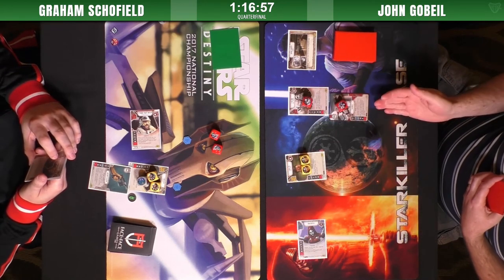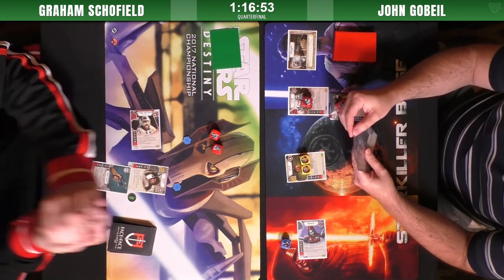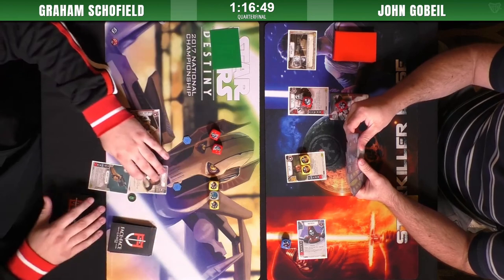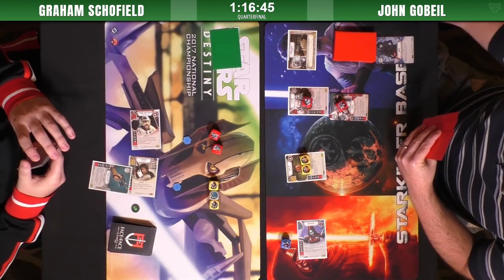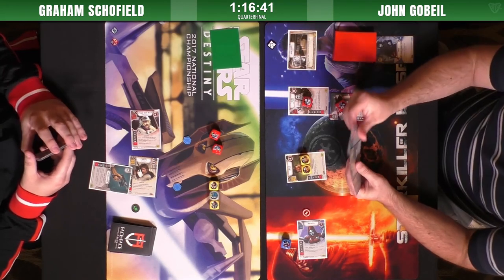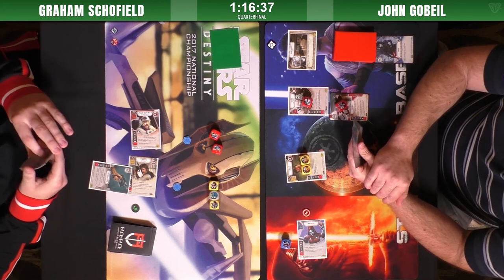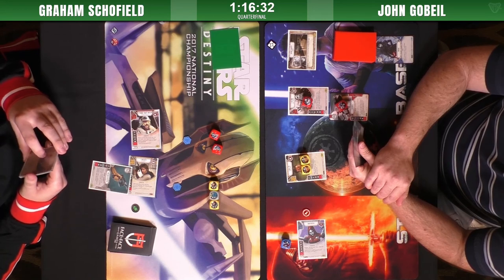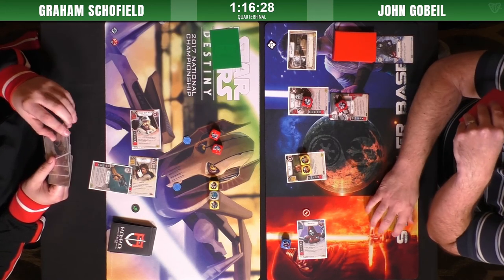Snap rolls in again — blanks on Snap, not the worst thing in the world, but not fun either. More money. Not rolling Han — a little bit better there, solid on Han, because he doesn't have the dollar to spend but that's still some damage. Uses the enrage — Graham's setting up for the boundless turn. He's got a boundless in hand and a logistics too — really good setup for a boundless.